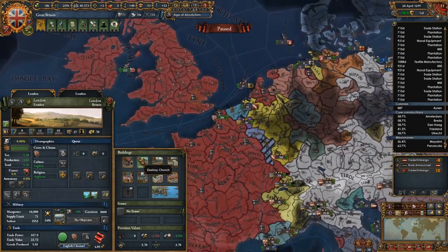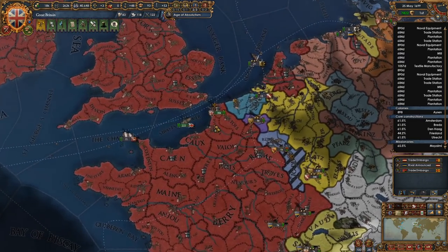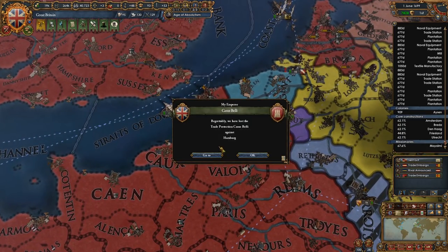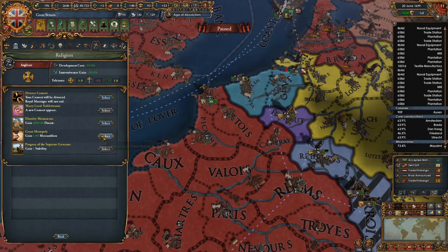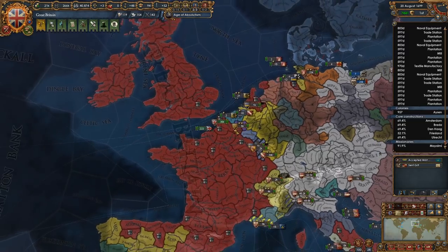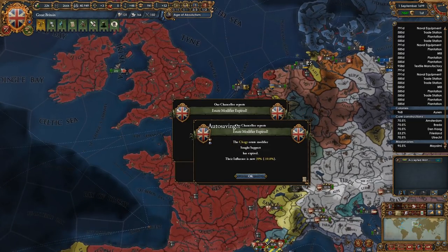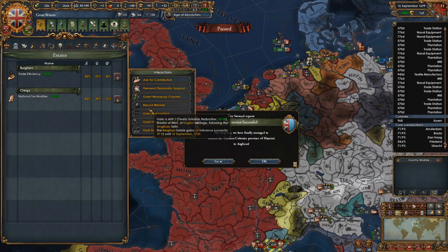So London — Londinium. Let's upgrade the church. Why not? The old capital. I mean, this doesn't make sense roleplay-wise, but we're going to go with it. Take some mercantilism. I'm going to wrap up this episode — I mostly just want to see if we can spawn the institution the first time around. Let's get some free points from these estates.